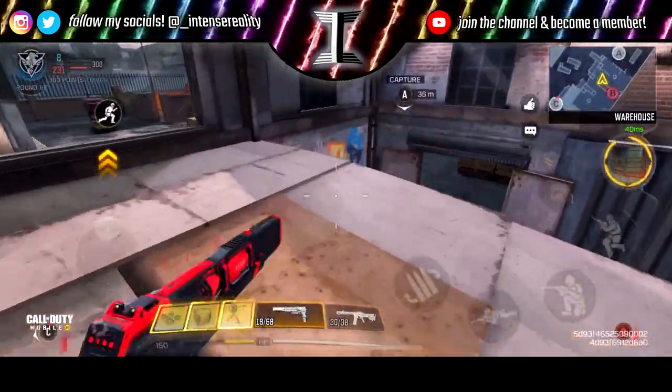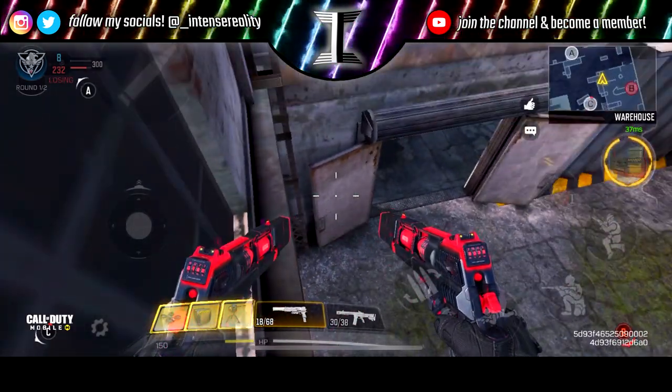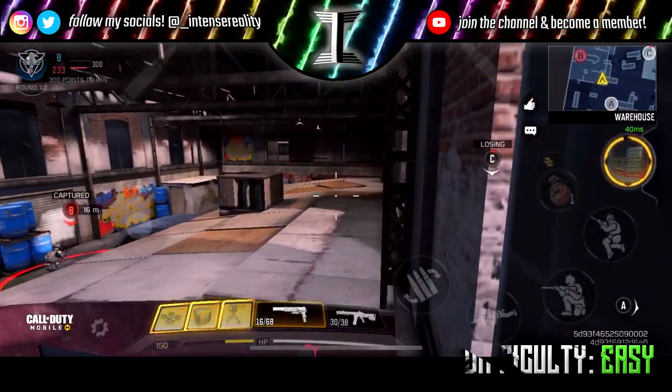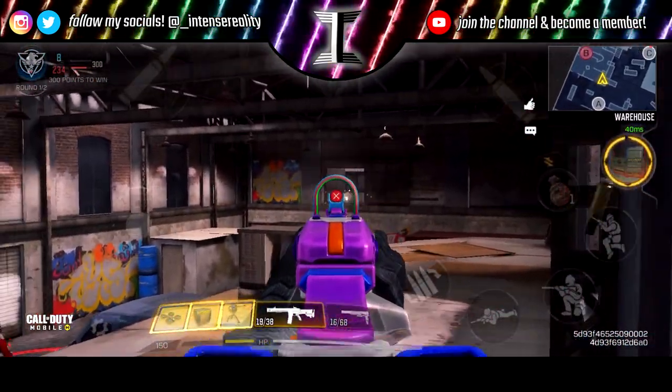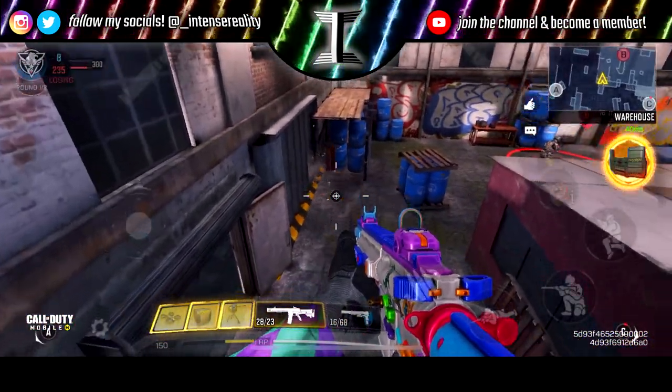The next spot also doesn't require anything. It's in the same building with the B flag as before — just come over here and edge around the other way. It's literally the opposite side of the building. Do the same exact thing and you have some pretty dope advantage points and ledges to stand on.